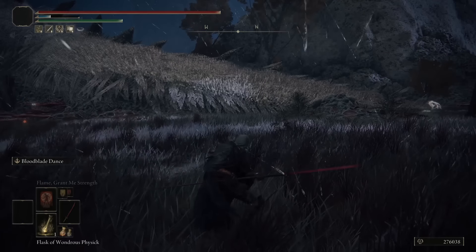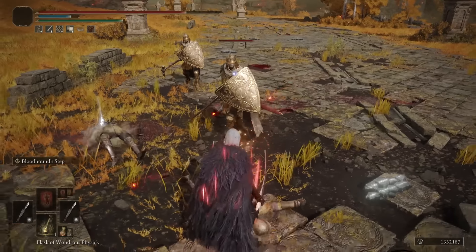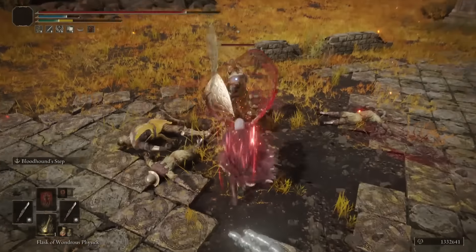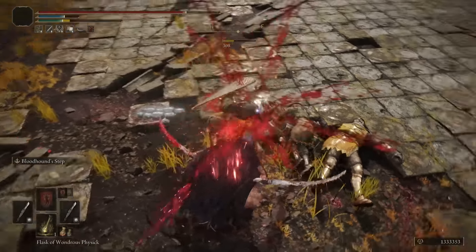I didn't want to spend a lot of focus points doing the Blood Blade Dance all the time. The other thing that made me go with this weapon is that you can add an Ash of War into them, so you can mix it up depending on your playstyle. I switch between using two Seppukus or one Seppuku and Bloodhound Step. While power stancing, you won't be stuck with the default Ash of War like the other weapons.